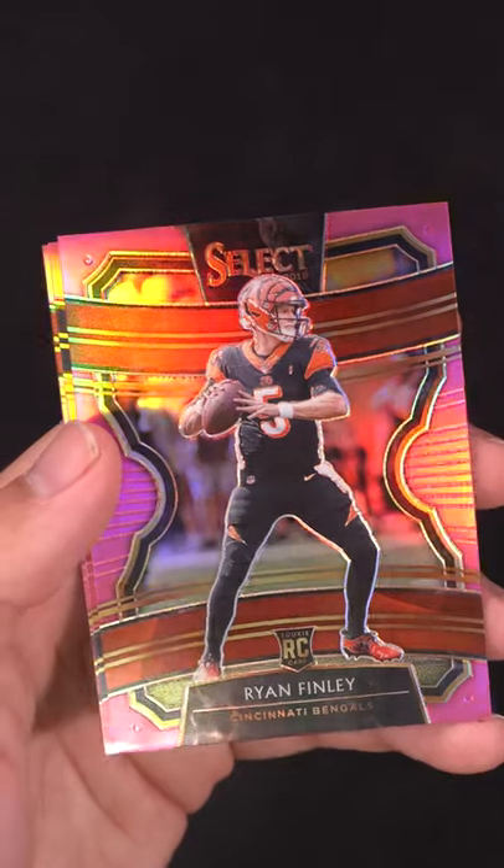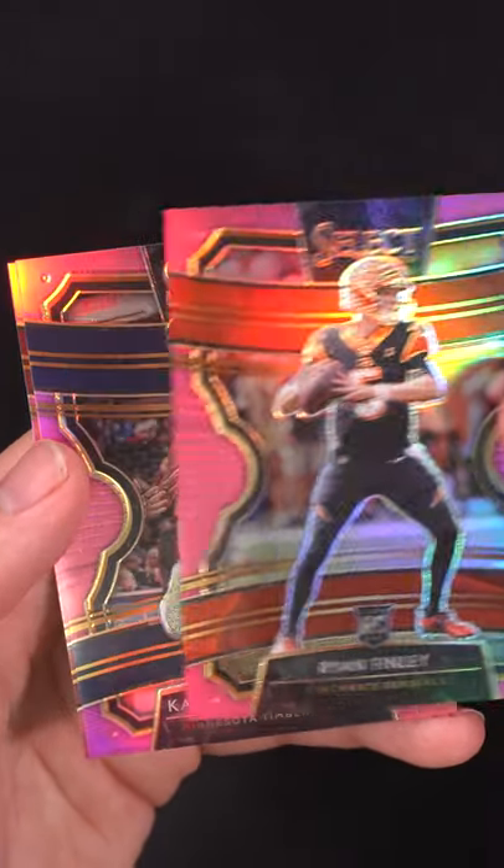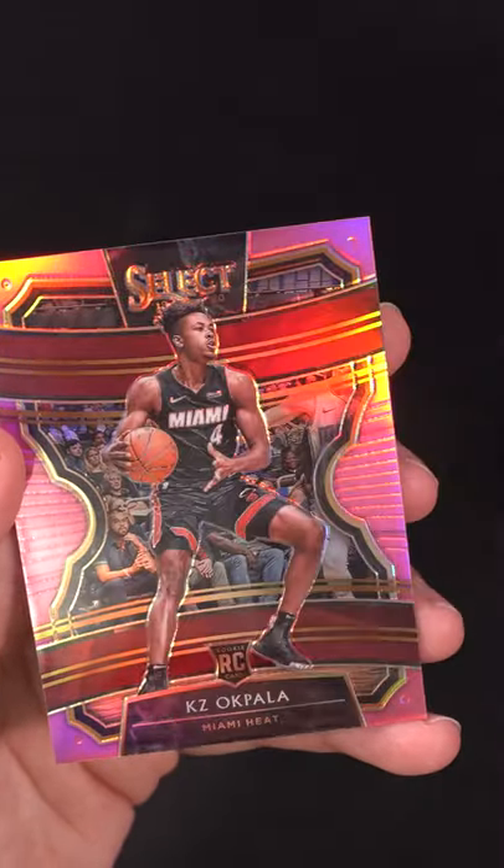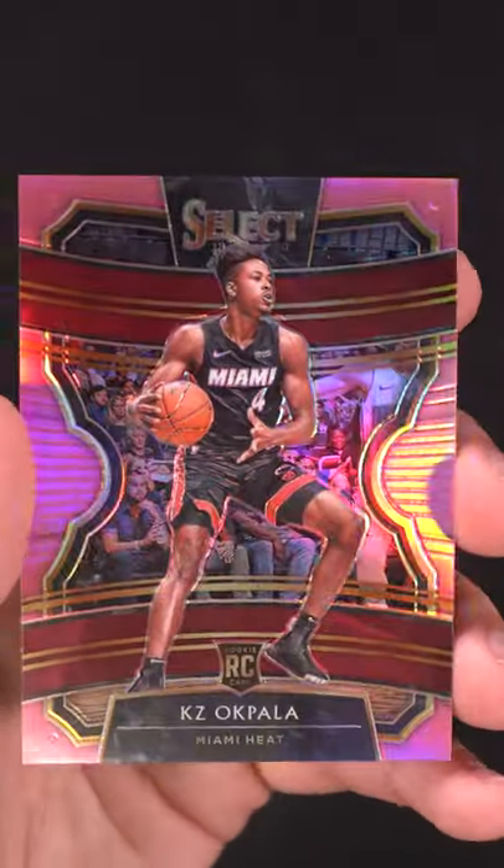How about a Ryan Finley — Bengals quarterback — pink numbered to ten. Karl-Anthony Towns pink parallel out of ten, and then a KZ Okpala rookie numbered to ten. One of ten.